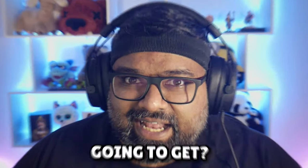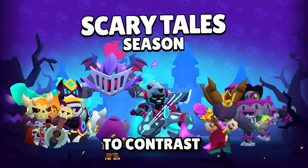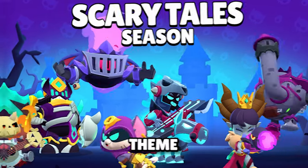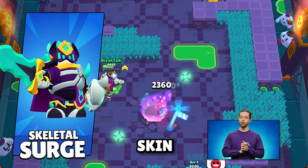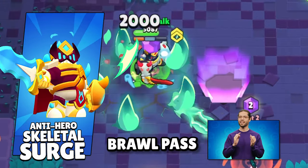Which hypercharge are you guys going to get? The Scary Tales season of the Brawl Pass begins on October 3rd, with spooky skins contrasting the Once Upon a Brawl theme. Skeletal Surge is the Brawl Pass skin, and you get villainous and anti-hero color variations with Brawl Pass Plus.